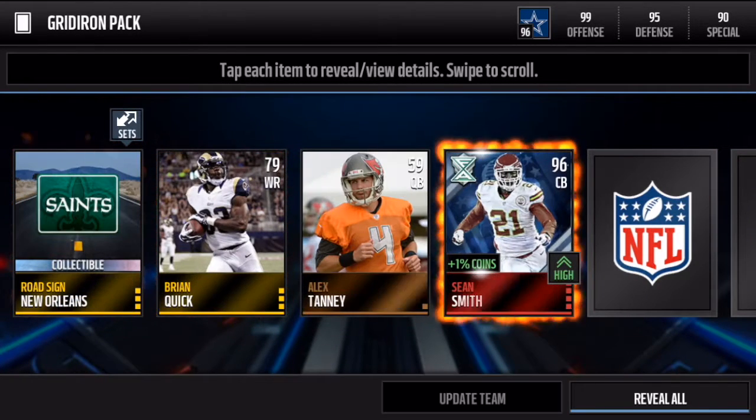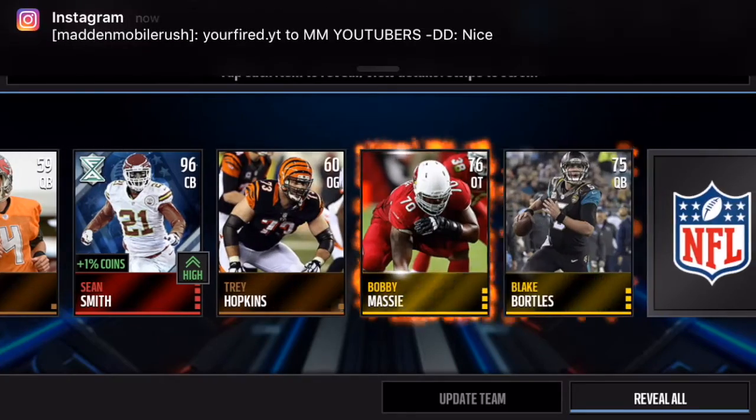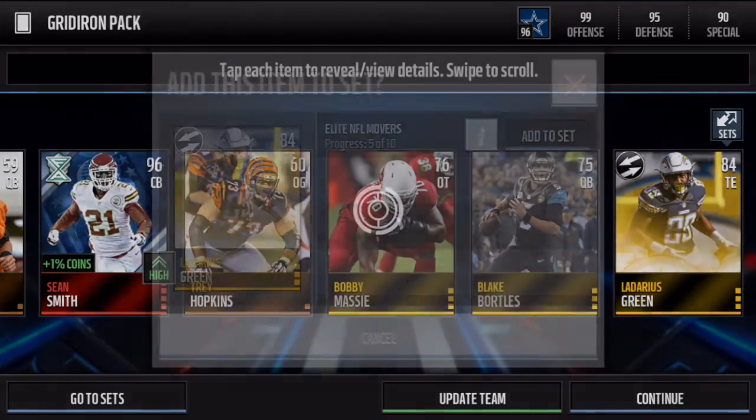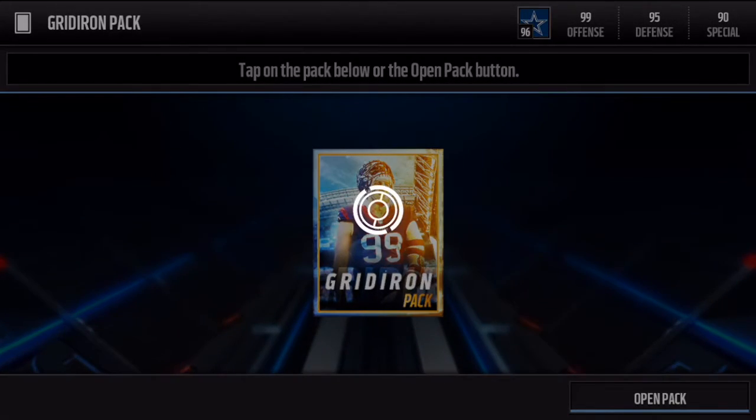Let's go — Sean Smith, 96 overall free agent, and a road sign! That is a nice pack right there, plus a mover. That's hype! We just got a 96 overall free agent in that pack — that was a really nice pack.